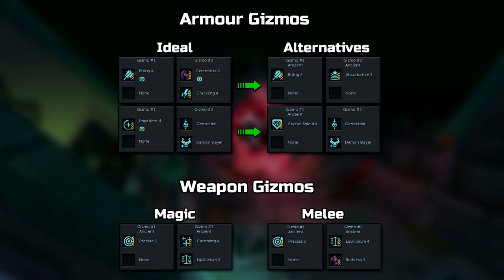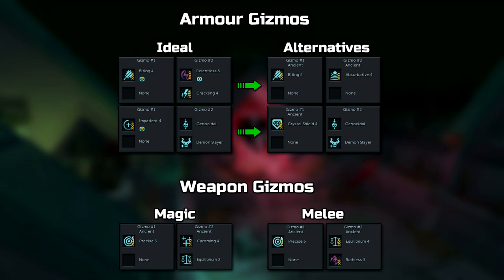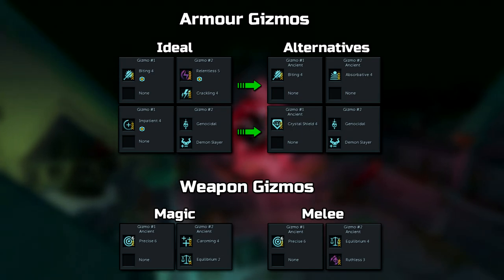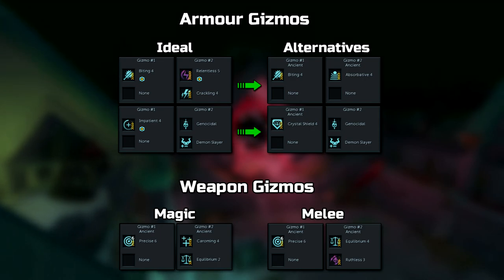Crackling won't do much, since single target damage isn't very effective when it comes to AoE-focused DPS. Relentless also isn't very effective, since you won't be making much use of the excess adrenaline when AFKing with Revolution. However, it can be useful if you don't have the Conservation of Energy Relic, to make up for the adrenaline you'd otherwise save.